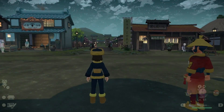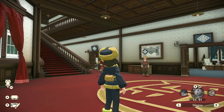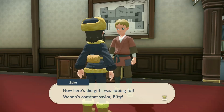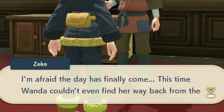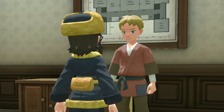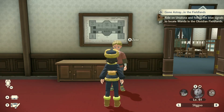As soon as I leave the building, there's already a new quest - Wanda is lost again! I literally just left two seconds ago. How did she get lost so fast? Zeke says: 'I'm afraid Wanda couldn't even find her way back from the Obsidian Fieldlands - right on our own doorstep.' I head to the Obsidian Fieldlands to find her.